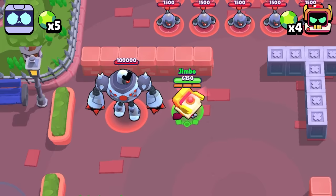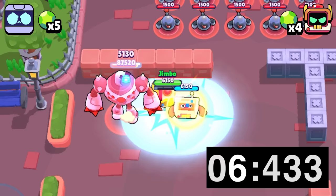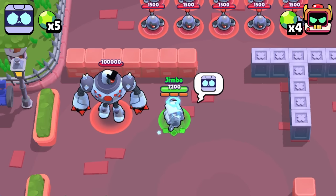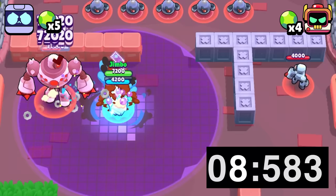Our final test will be the super charge contest, where each of the two brawlers will see how fast they can use 3 supers. Starting off with RT, his very slow reload speed inhibits him a lot because he needs to get 4 attacks per super, ultimately giving him a very slow rate. 8Bit however takes a lot less per super and is able to do it overall in a very short amount of time, giving him a point for the super charge test.